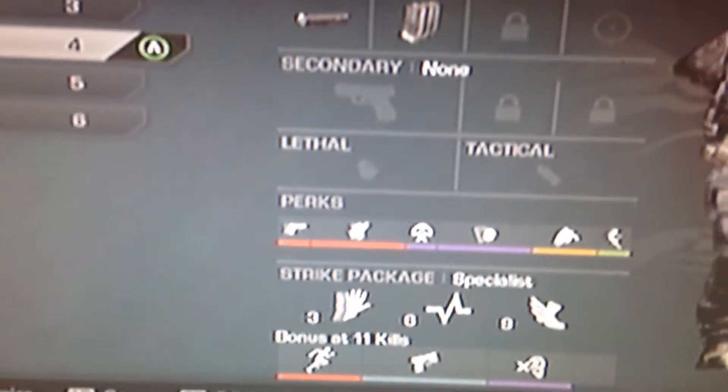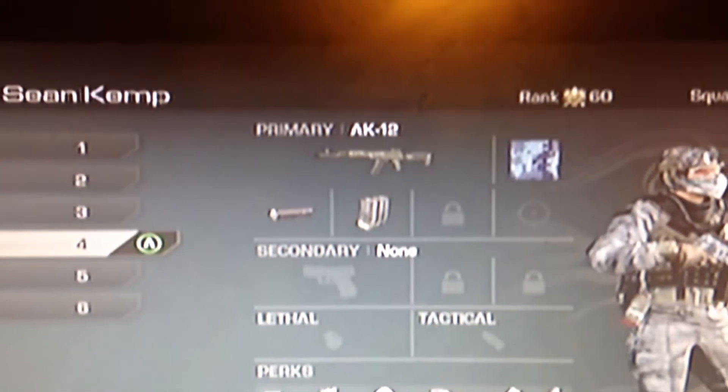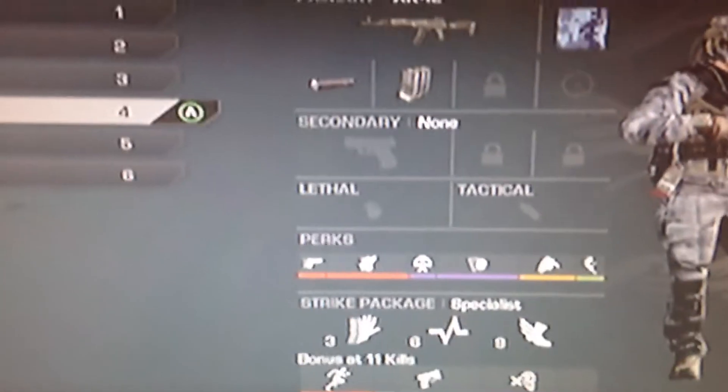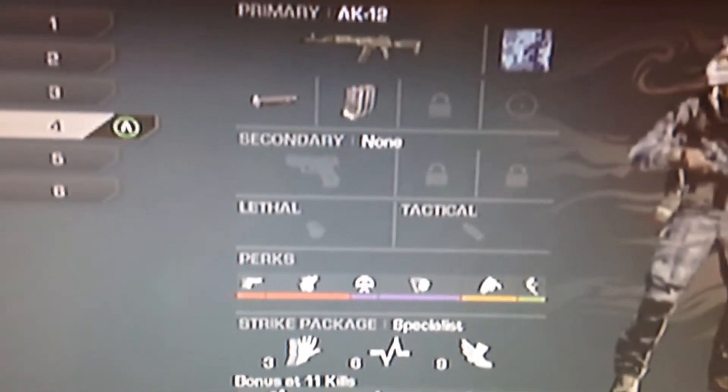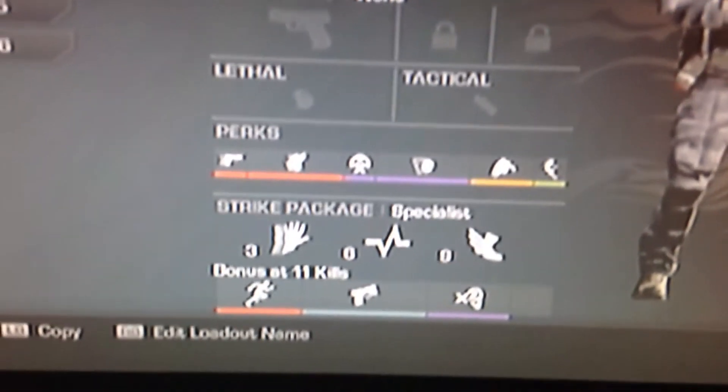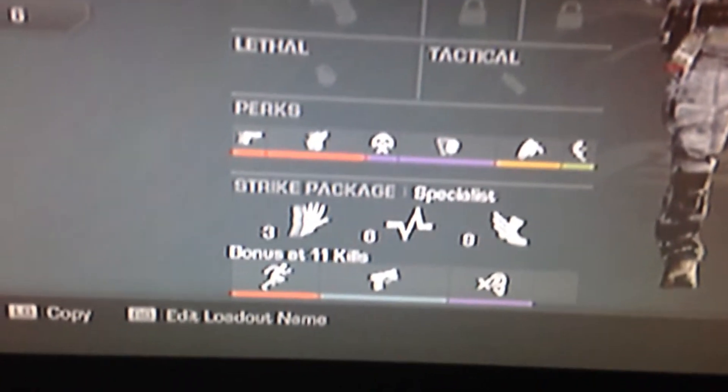This is my other chem class — AK-12 with silencer, extended mags. Ready up, stocker, take down, off the grid, scavenger, resilience, sleight of hand, hard line, agility. Marathon — yeah, quick draw, design.